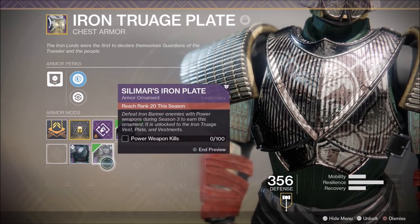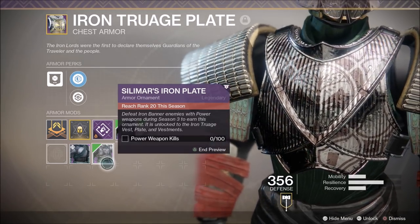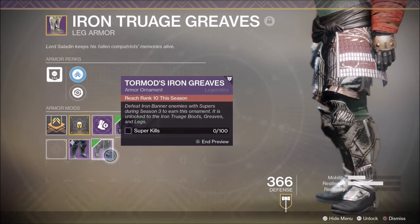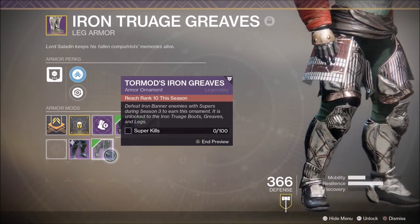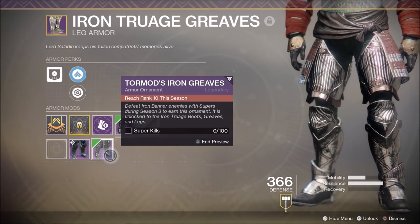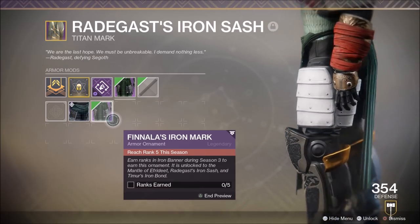For the chest armor, you're gonna need to reach rank 20 and get 100 power weapon kills. What power weapons do you favor for this challenge? Let me know in the comments below. For the leg armor, you're gonna need to reach rank 10 and get 100 super kills. And for the class item, you simply have to reach rank 5 this season.